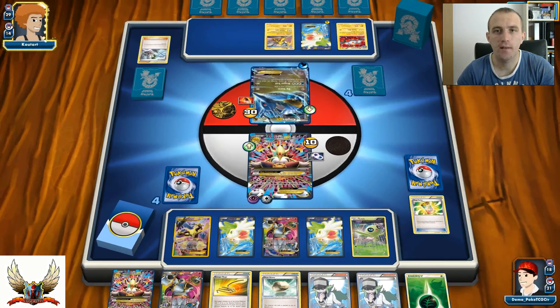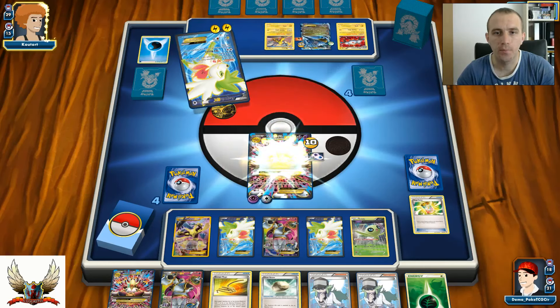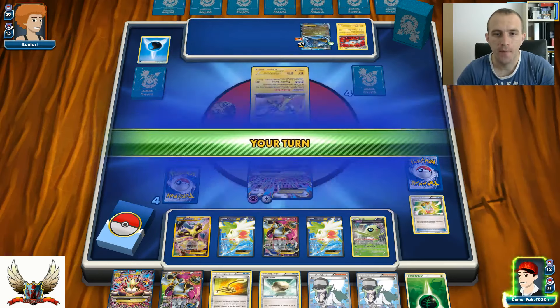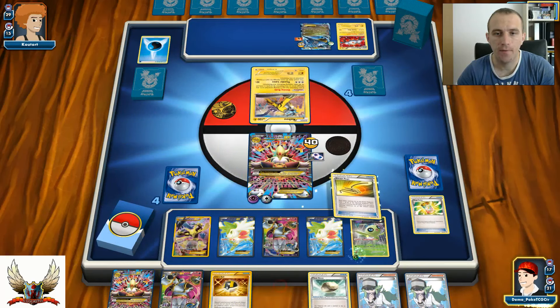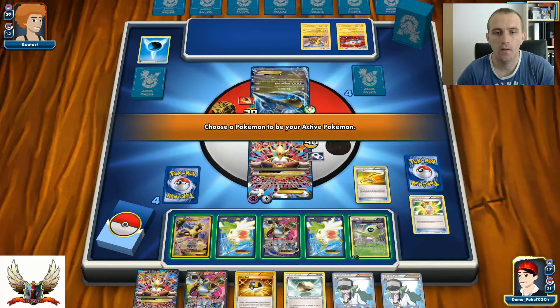He attached two to Shaymin, so probably Sky Return is going to happen. And very nice play - Sky Return. I'll definitely play my Escape Rope here - there's no doubt about that. Celebi is going to be promoted into the active position after this Escape Rope. With Celebi I'll be able to put 10 damage counters on his Pokemon in play.